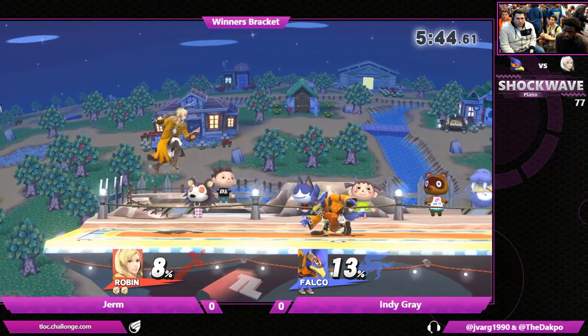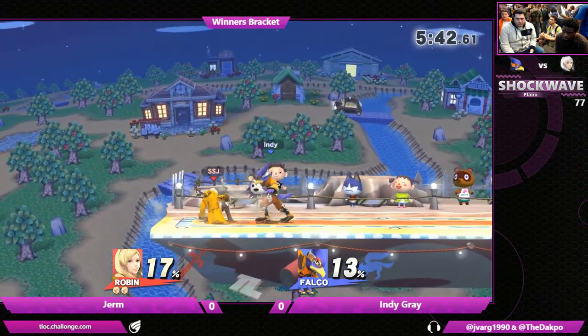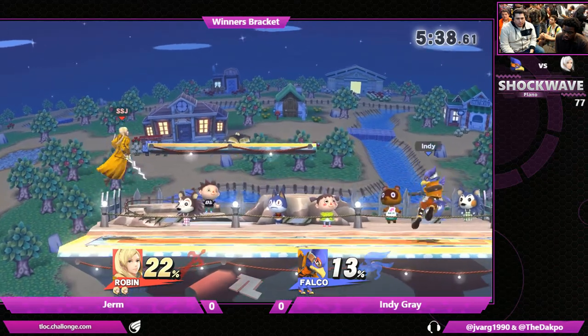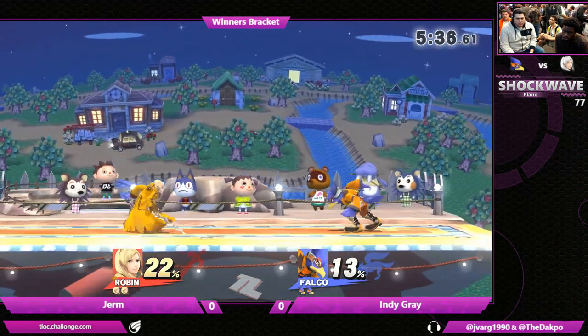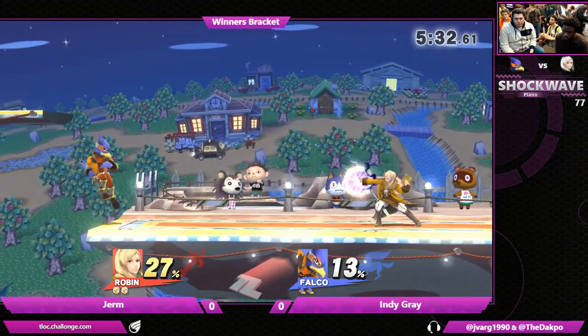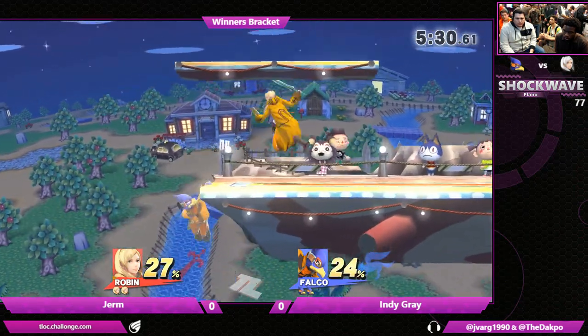And he's going back to Falco here. A lot of that might just deal with the style of gameplay you can expect against Robin — such a zoning-oriented character. You can expect all the projectiles, and maybe Indy just really wants to have that reflector unlocked and start dealing with some of that projectile-based pressure.